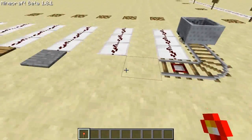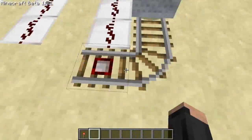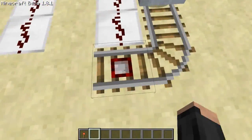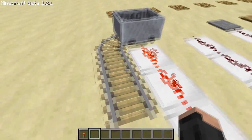It can also be powered by the Redstone torch that I have in my hand - there we go. And a detector rail, which shall power something if a minecart goes over it. As you can see, it's not powered now, but if I push this minecart over it, it is powered.